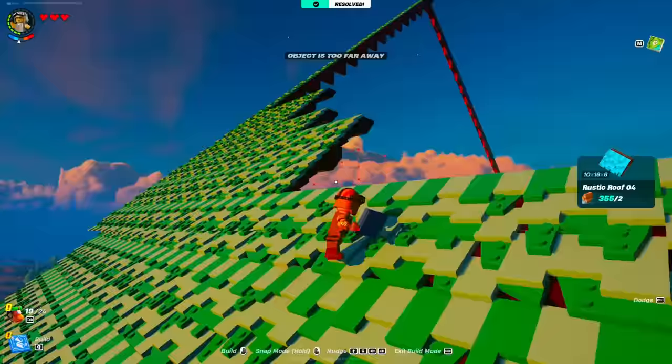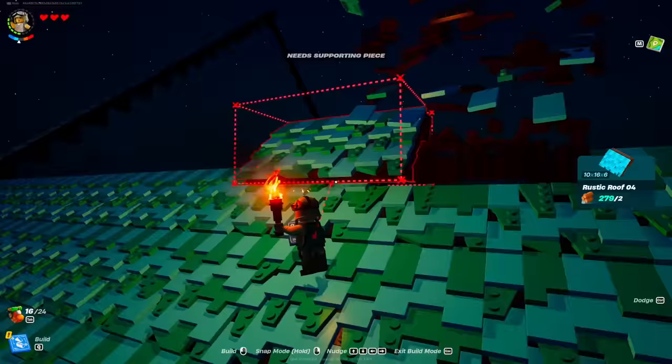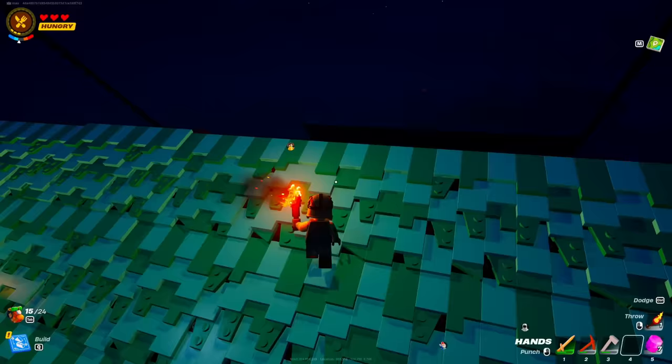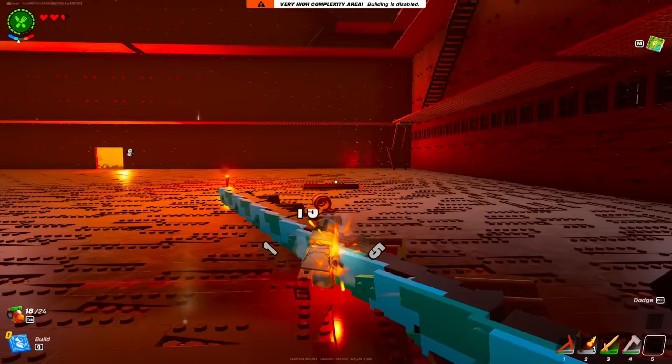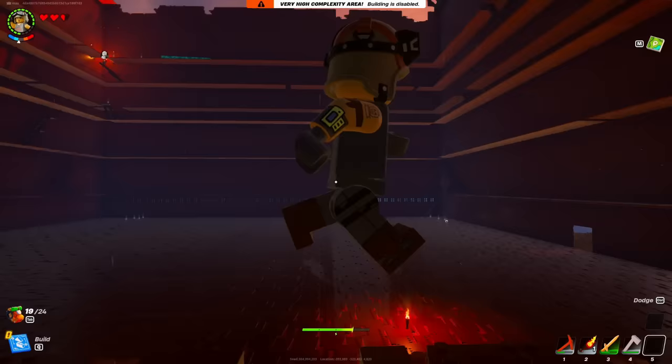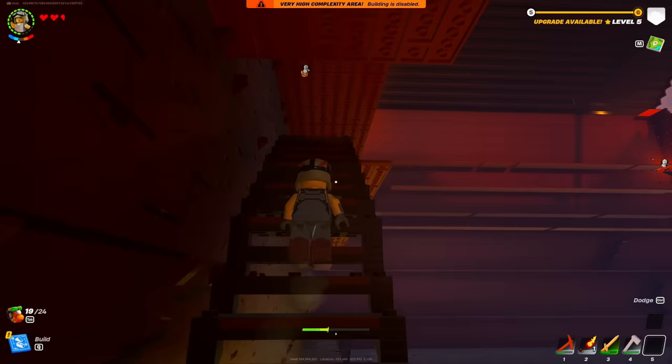We're breaking Fortnite — the LEGO doesn't want to place anymore. 'Very high complexity area — building is disabled.' So we can only go this high. I think we're in a predicament here. If I just removed all the internal bits — all the flats and all the ramps — it'll give us more stuff we can build with. I'm going to remove all the inside flats and ramps to try and make it so we can build more, and hopefully it'll fix our problem.